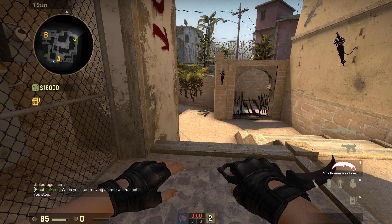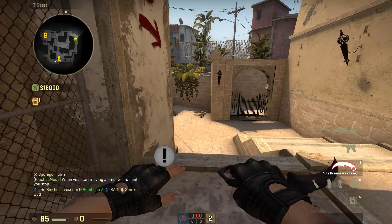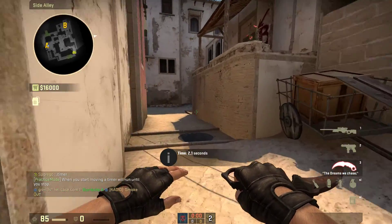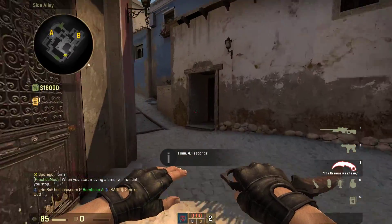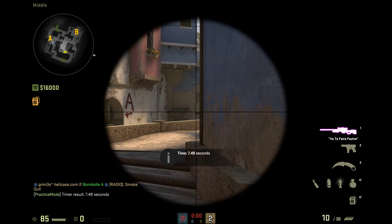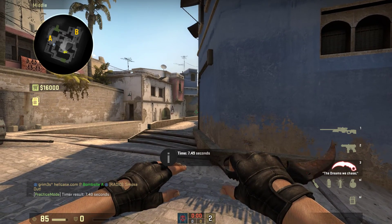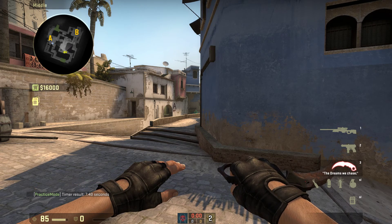I type .timer and it will start a timer when I start running. I bought an AWP, take out my knife, and the timer started as I run up middle. I'm going to try to scope on window as fast as I can. So the fastest it seems like to get to middle from the best spawn is 7.5 seconds.